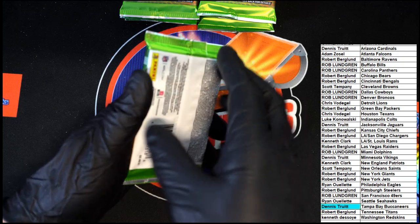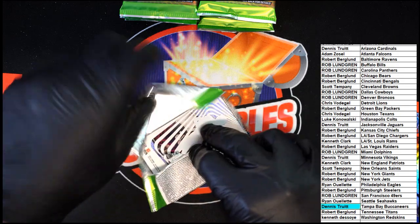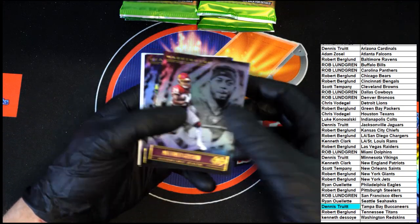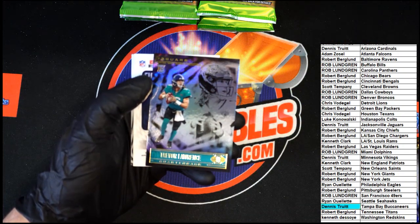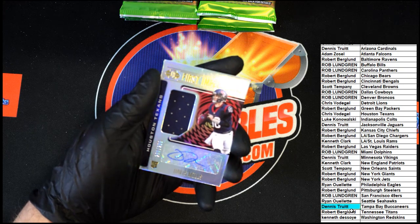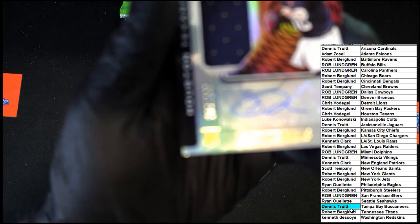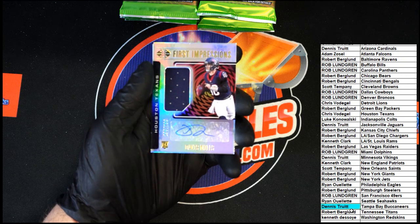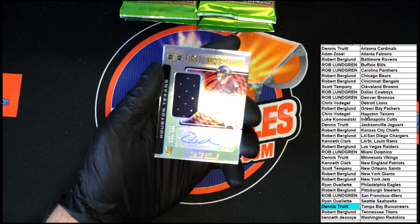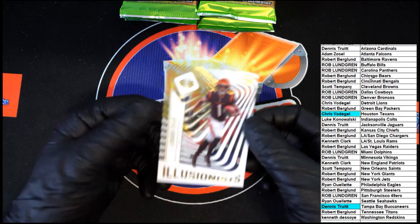On the bottom, those are chunks of jersey — relics, chunks of game-used jersey. All right, next pack: Antonio Gibson, DK, Trevor Lawrence, and then we've got a First Impressions David Mills auto, numbered 299 of 299. This is going out to the Texans — that will be going to Chris V with the first auto in the break. And then we have Illusionists Jamar Chase.